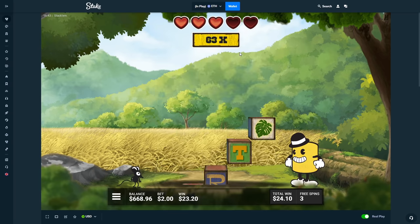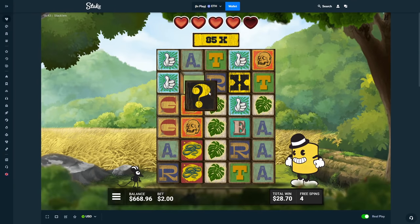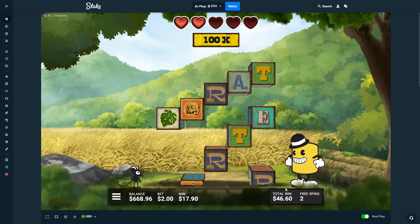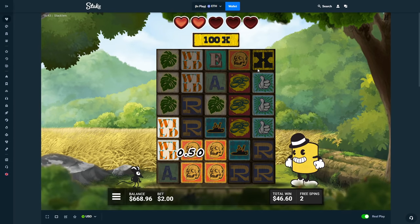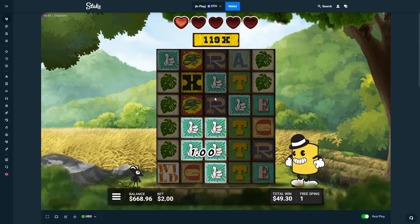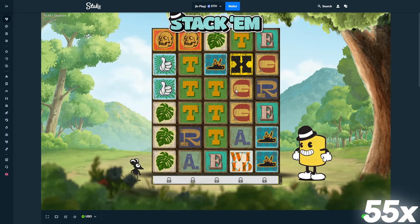We have a pretty good X here — does that connect with the X? Of course it doesn't, but that would have been a beautiful hit. Look at all those snakes — four dollars. Our multi is at 85X. A question mark — that is exactly how I wanted it to go. So far we've spent $250 on this and made back $46. We have a 100X here, got a reset — nice. We're still at 100X. We ended at 136X — that would have been really nice with a big connection.